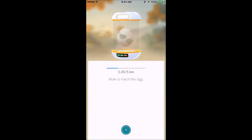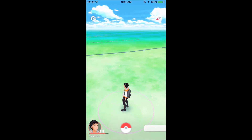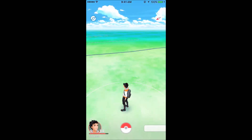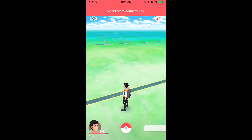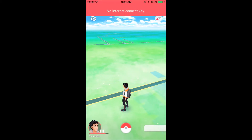The kilometers required for our eggs to hatch keep changing. Since the app doesn't update immediately, you have to wait some time. It's still showing 1.45, so I'll just keep on turning my mobile data off and on. You have to be patient with this — just let that loading circle go away.